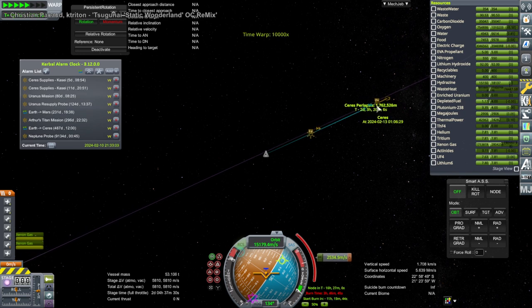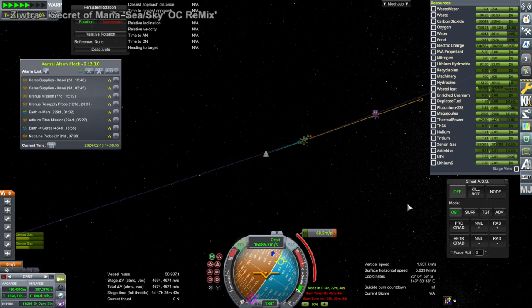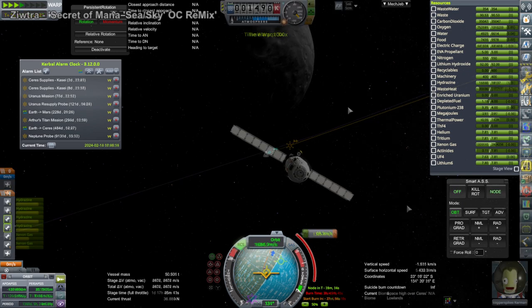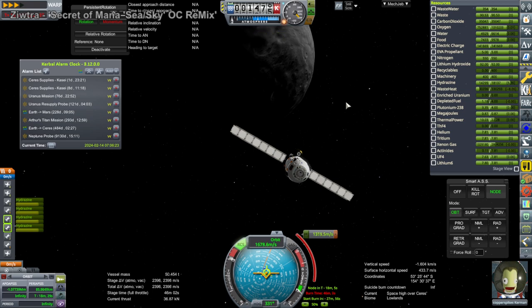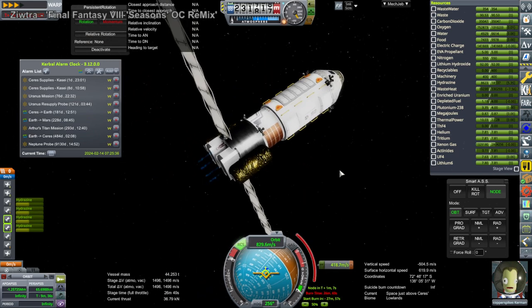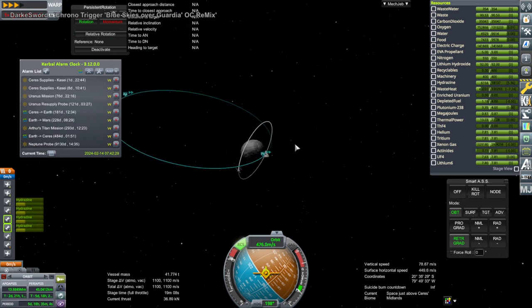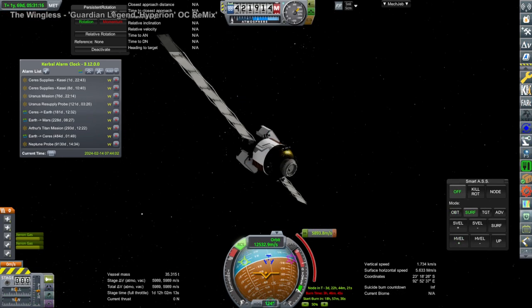We have to start early and here the ion engines are firing during time warp. We have to make multiple corrections to try and hit Ceres, and finally we are entering Ceres SOI. Here I've turned on the candle engines, which are little RTGs that hydrazine passes through in order to produce thrust. They're fairly efficient and higher thrust than the ion engines, but they don't provide that much delta-V so they have to be used advisedly. I decided to use them just close to periapsis around Ceres for the final bit of capture — guzzling the hydrazine fairly quickly, but we do get our capture and Copper Spikes is safe around Ceres.